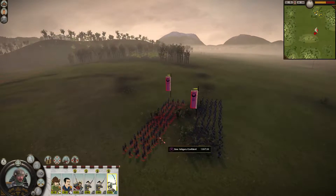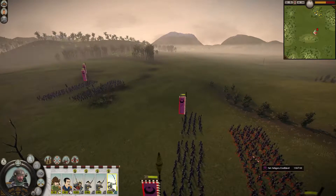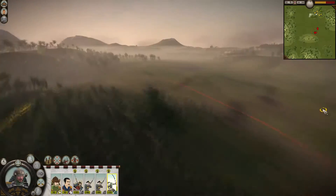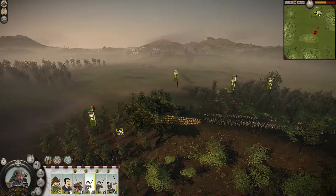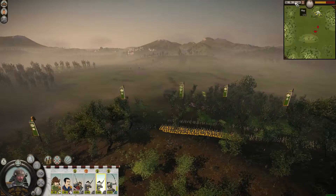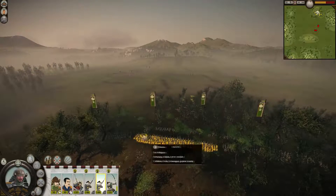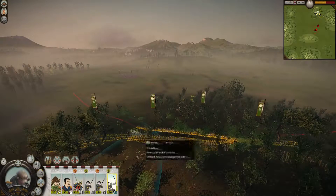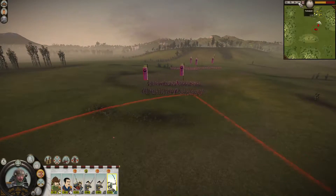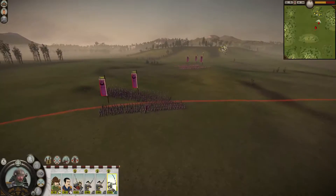Two units of bow Samurai, a lot of Yari Ashigaru. I've been saying it wrong — it's Ashigaru, not Ashigaru. So I've been pronouncing that wrong too. Let's make our lines a bit nicer. I think we'll have the advantage on those bow Ashigaru because we're in the woods, so they're gonna have a harder time hitting us.